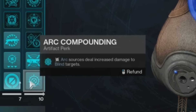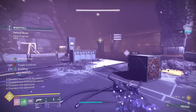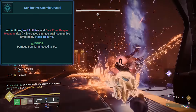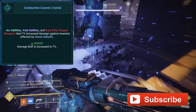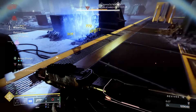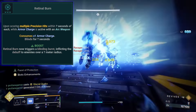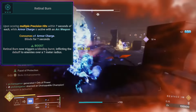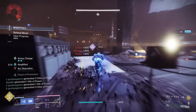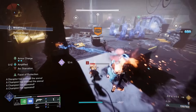Arc Compounding increases arc damage against enemies who are blinded. This will most likely fall between a 5 and 10% bonus in damage, and it can be combined with a Conductive Cosmic Crystal mod, which grants arc abilities bonus damage against slowed and frozen targets. By running these two mods together with a mixture of Arc and Stasis energies, you'll be able to maximize your overall damage output. This also synergizes with the Retinal Burn mod, which consumes armor charges to create blinding effects. It looks like it's going to be in your best interest to run a lot of Arc over the upcoming months.